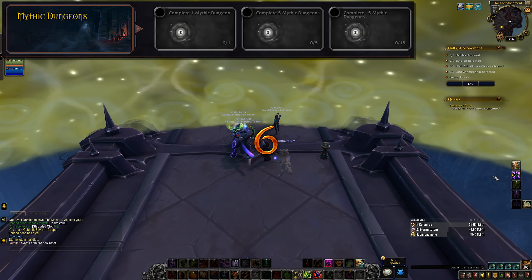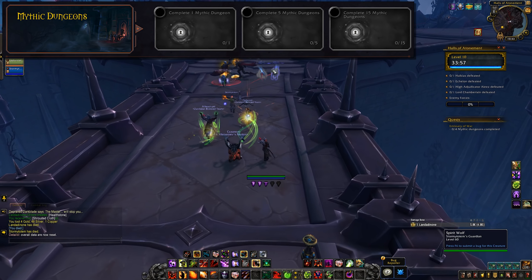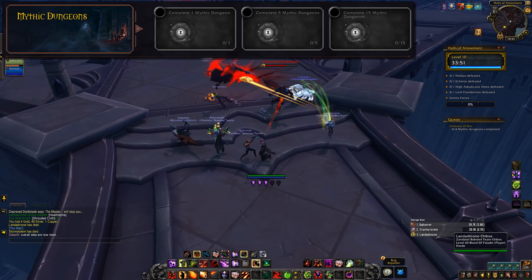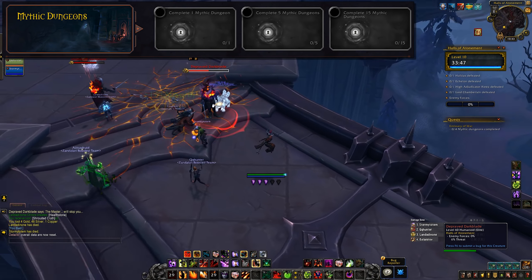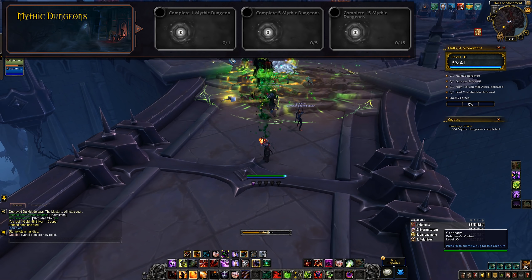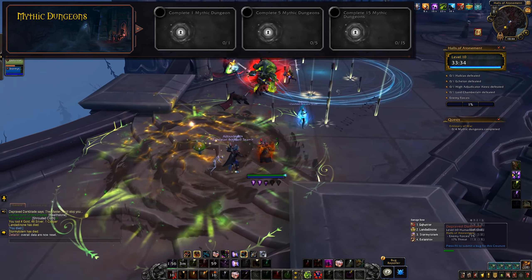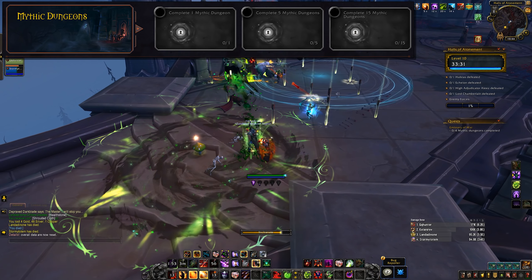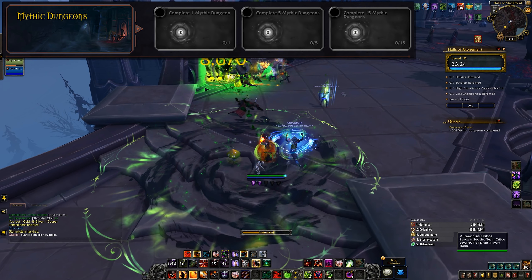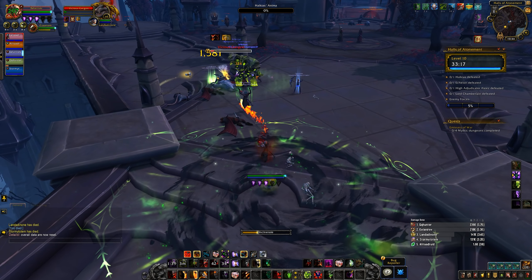The next row down is for mythic dungeons — it does specify mythic, so normal and heroic dungeons won't count towards this progression line. The first piece of loot is unlocked for doing one mythic dungeon, so there's your once-a-week key right there. The second piece jumps up to five dungeons, and then the third and final piece comes from clearing 15 mythic dungeons. That is a big jump at the end and will probably be the most time-consuming part. Bear in mind you do not have to go after all nine — you can do some raid bosses, a couple mythic dungeons, and maybe a spot of PvP and walk away with at least three options.